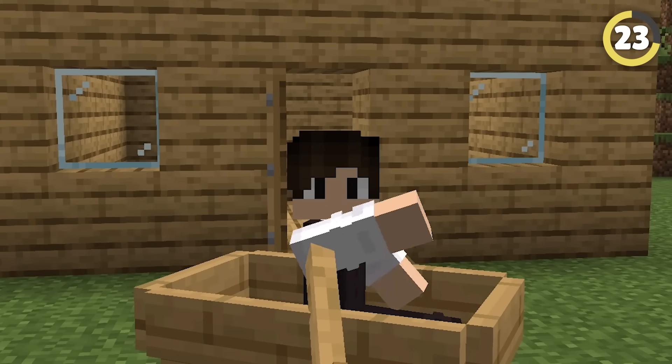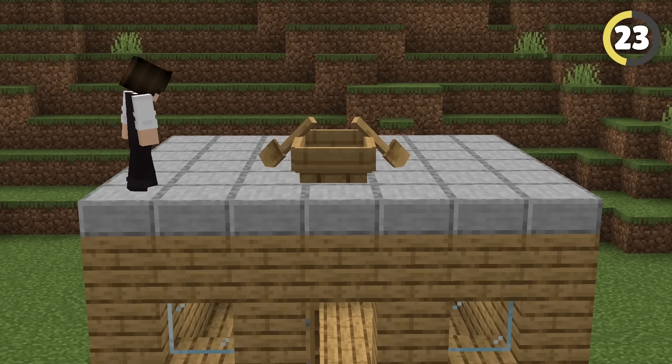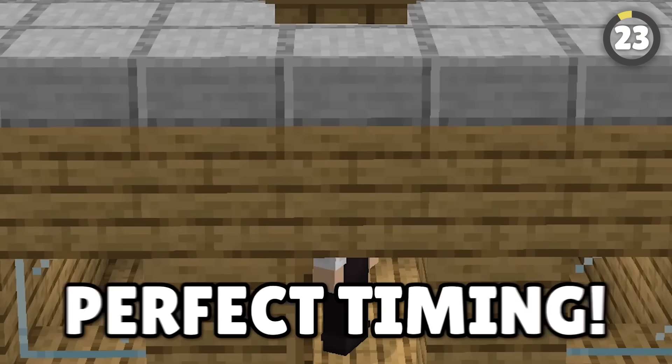Boats are amazing and can be used to break into buildings in a lot of ways. Put one on the roof and you can phase through by jumping in and out of the boat with perfect timing.